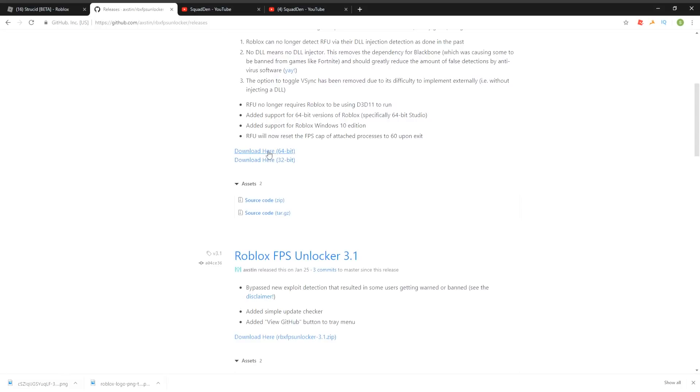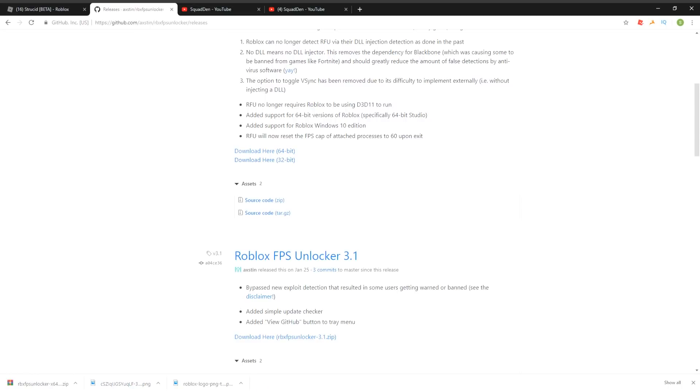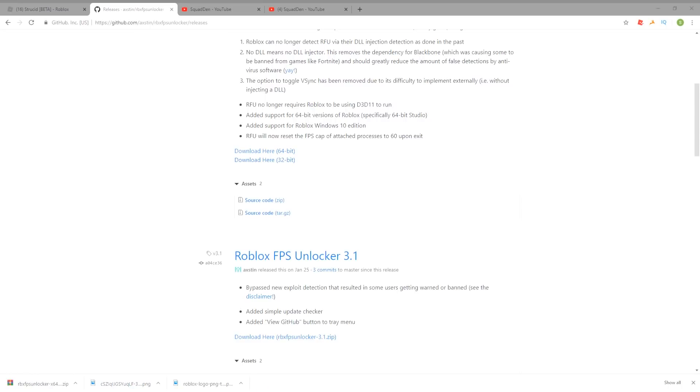After downloading WinRAR if needed, go ahead and download the unlocker. I'm going to click the 64-bit version since I have a 64-bit system. Once downloaded, click on the Roblox FPS Unlocker application. When you open it, it's going to give you an option to join the application. Then let's go back into the game and I'll show you guys how it looks when playing with actual players.